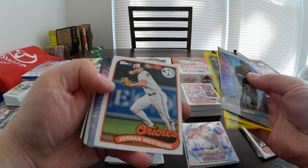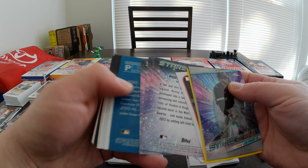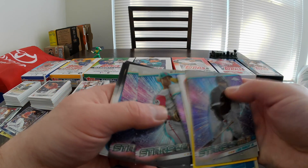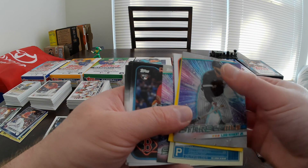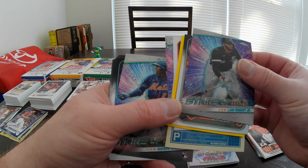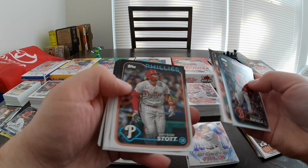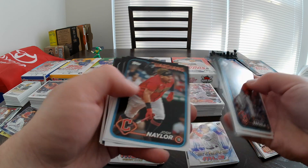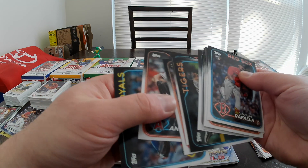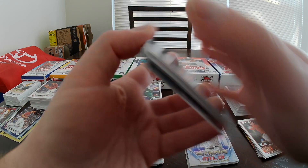Ronnie Mauricio rookie, Jordan Westberg, 89 Topps, a Blueprint of Andrew McCutchen, Jordan Lawler. Mauricio again — did I say the Chrome was Mauricio? No, this is Luis Robert, I don't remember. I'm getting myself confused. There's a Grayson Rodriguez Future Stars, Luciano, Andrew Abbott, Tyler Anderson, and Cole Ragans finishes off.